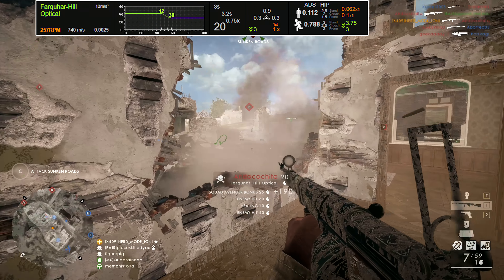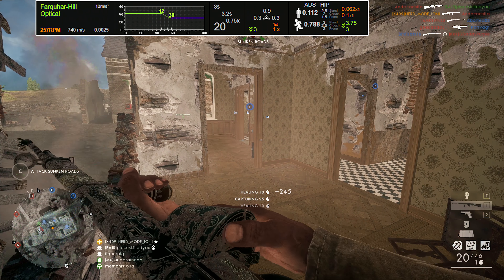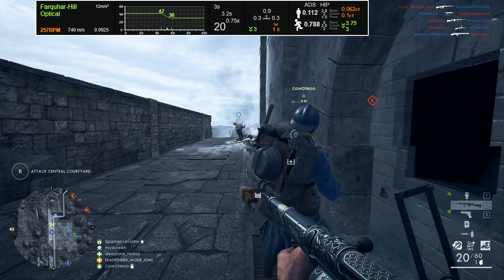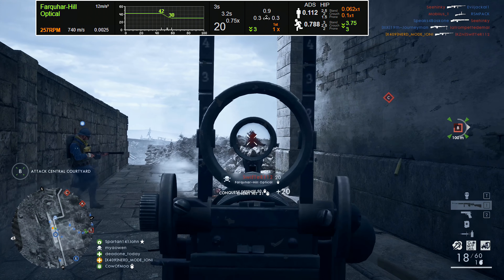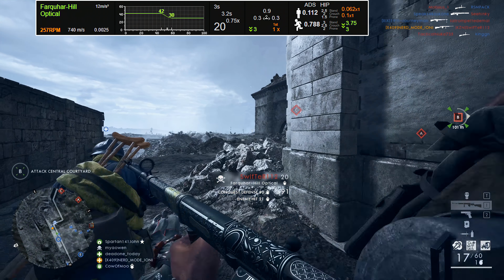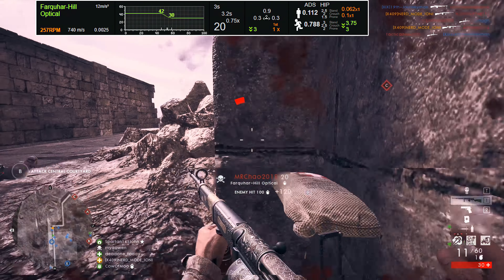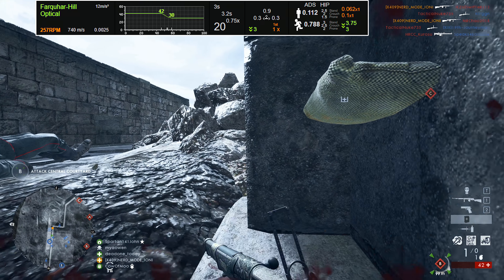Once we reach 59 meters, the bullets will be doing a minimum of 30 damage. In layman's terms, that means the Farquhar Hill will require a player to land between two to four bullets to down an individual player. For a weapon of this configuration, it is highly recommended to couple in a few headshots during an engagement to increase the damage of each bullet.